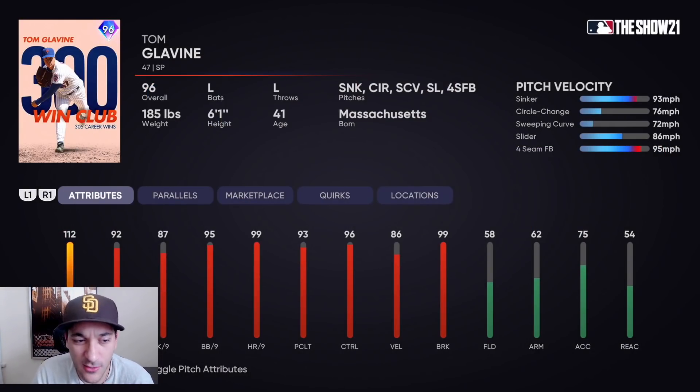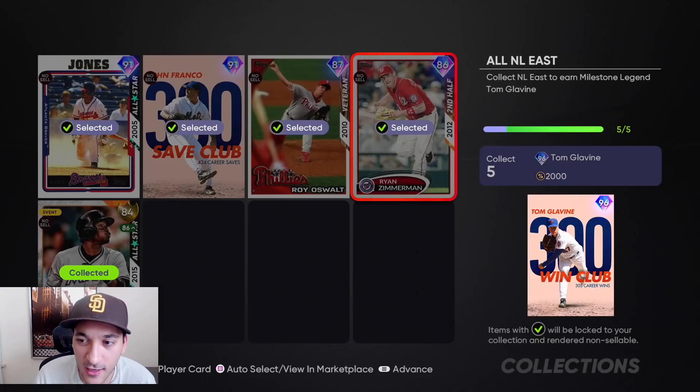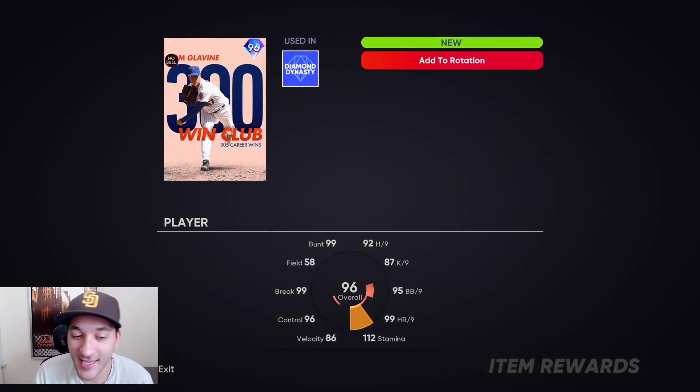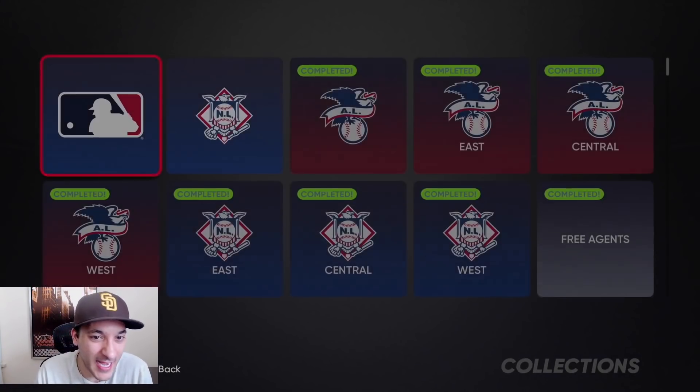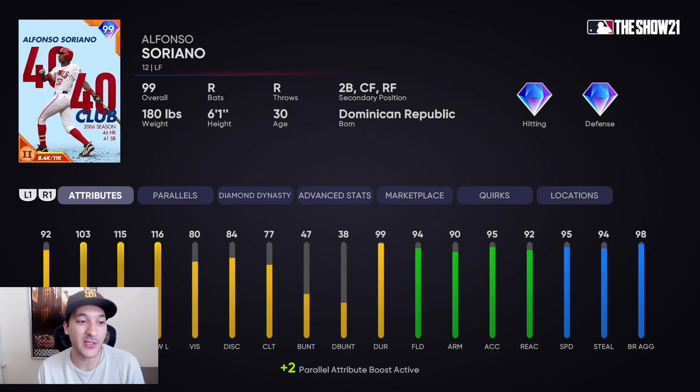Now we can get ourselves a 96 Tom Glavine — I've heard good things about him, so he should be a good starting pitcher. 112 stamina, 92 hit-per-nine, 87 K-per-nine, 95 walk-per-nine, 93 sinker, 76 circle change, 72 sweeping curve, 86 slider, 95 fastball. Those per-nines are really, really good. So we got ourselves Tom Glavine.